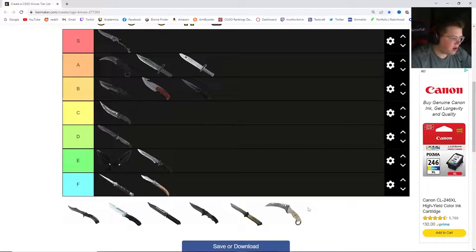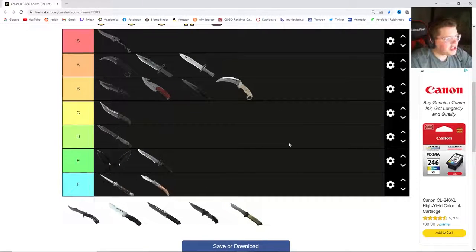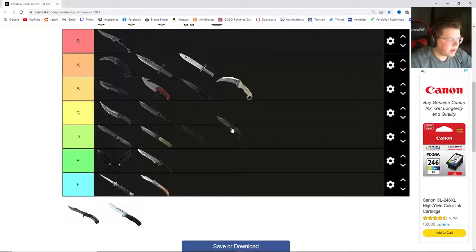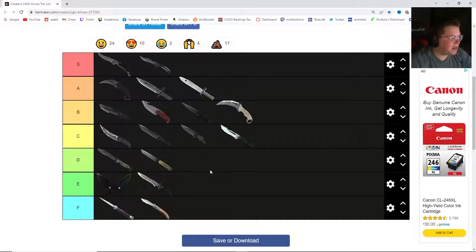Now here's where we get a little harder, because a lot of these knives are pretty neutral overall — they don't look that bad. I'm going to put the Talon over at B, even though I think it should be higher. I actually almost prefer the Talon over the Karambit. I'm going to put the Ursus at D. Let's put the Paracord at C, and a couple more at C too — I think all of those are pretty C-tier knives. And then, obviously, the other S-tier is the Butterfly. I think this is a pretty good tier list.